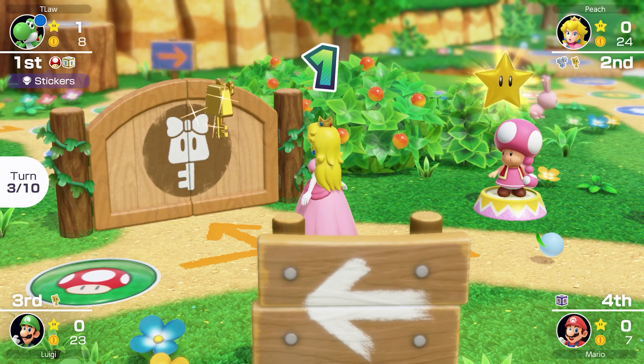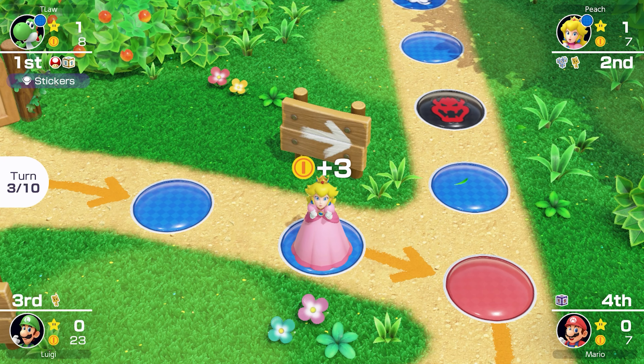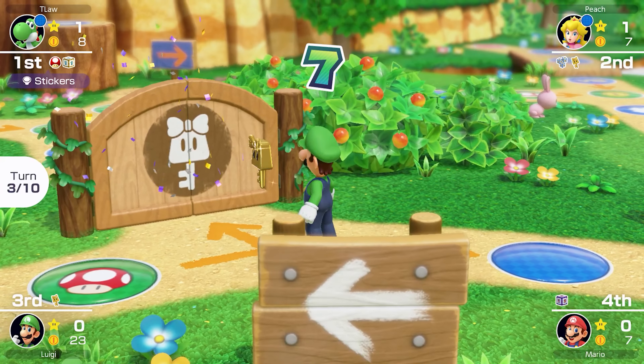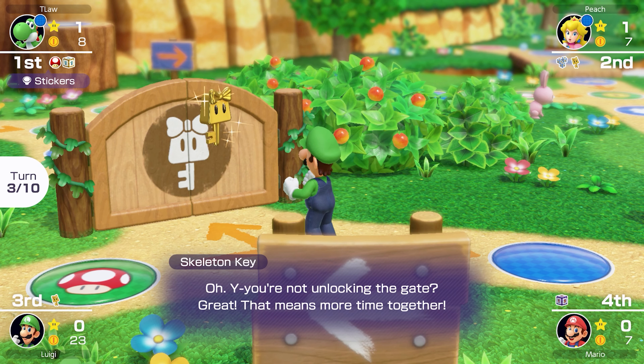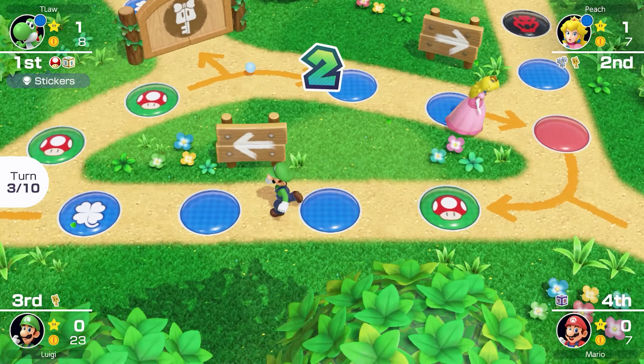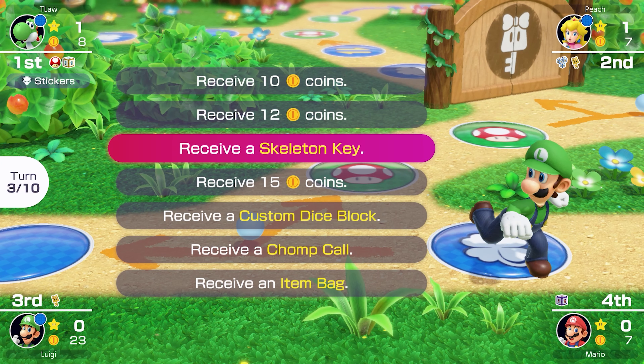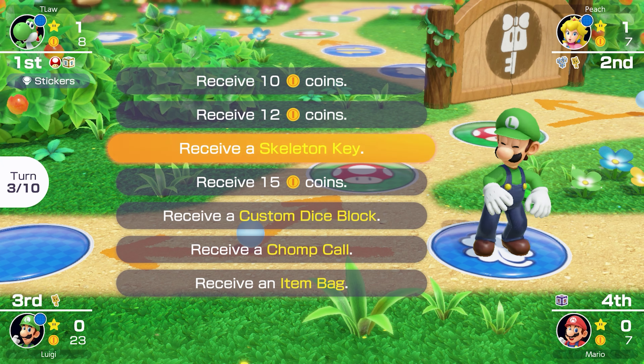The star's over here now — that's pretty good for us. Next turn the arrow will be pointing that way, so with our mushroom we could get it. Luigi — what's your plan now? He could go through the gate but it wouldn't really achieve much. He's choosing to go back around. He gets a custom dice from the item shop and also lands on the lucky space — probably looking for a movement item. He gets another skeleton key. Mario holding onto that cursed dice block, rolls an 8, and buys a chomp call by the looks of it.